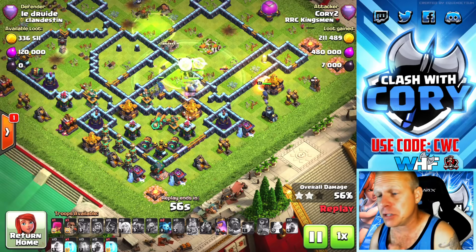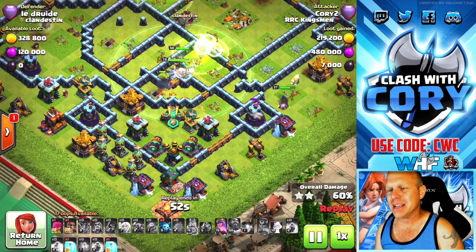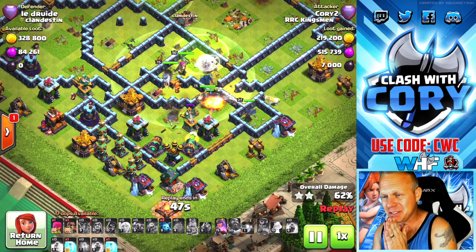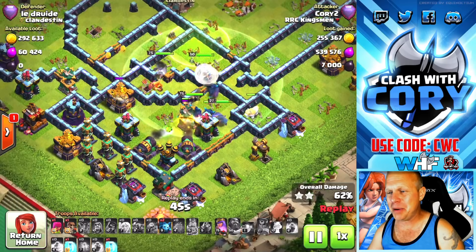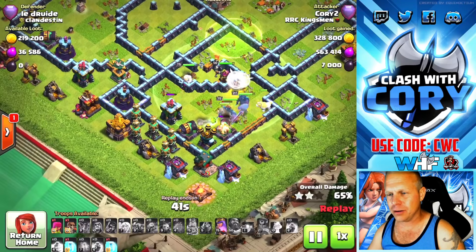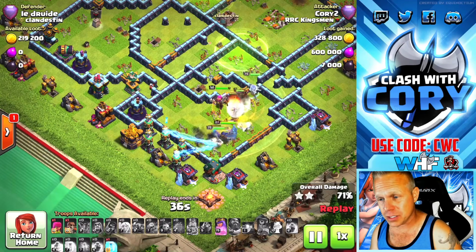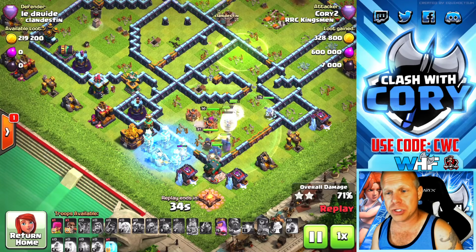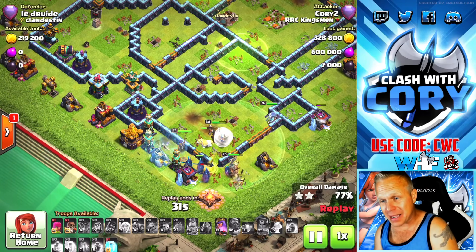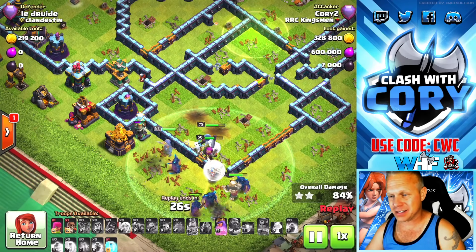Look at this — we still got PEKKAs alive, we still have every single one of our heroes alive. Unfortunately I did have to use my royal champion ability, but look at these healers sticking with the PEKKAs, sticking with the heroes — they're kind of nullifying that scattershot damage right there. We've even got a super wizard still alive stepping up next to the queen doing damage to those structures in the back side of the base. This is not looking too shabby — this dude is very well upgraded.